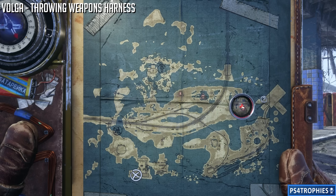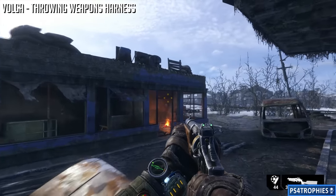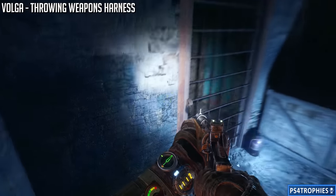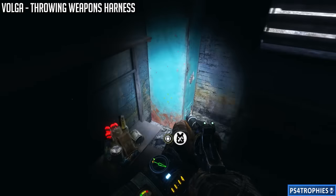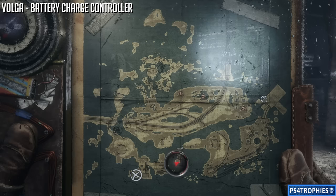Almost going to the right again - we're pretty much going in a straight line across the map. We're going to find the throwing weapon harness and it's going to be in the gas station. There's also a diary in the front part of the building to the left. Check my channel - I do have collectible guides for all of these as well as many other trophy guides. Break open the lock, open the gate, and that's where you'll find the upgrade.